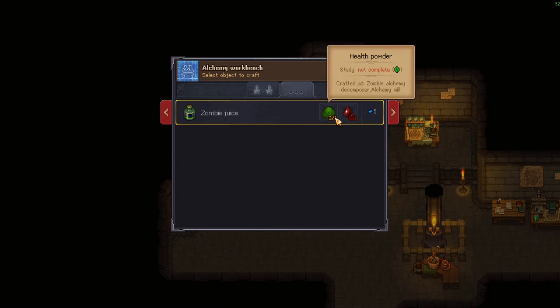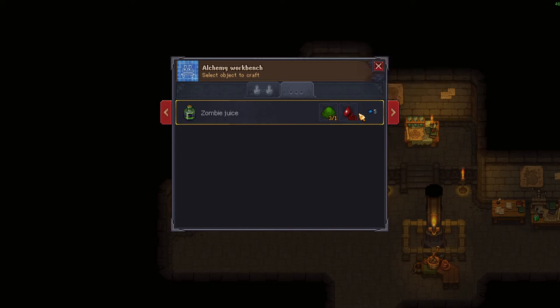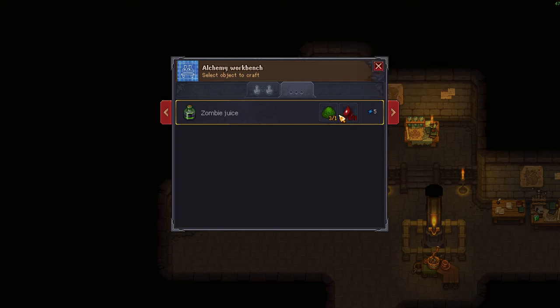If you're wondering how I knew to use health powder and blood — health powder's vague, you have to trial and error if you're not going to look it up. But as for the blood, Gunther tells you. You obviously know who Gunther is, because you're on zombies. You just go and ask him what the ingredients are — he says blood and some kind of powder. It's just trial and error if you want to do it the long way.